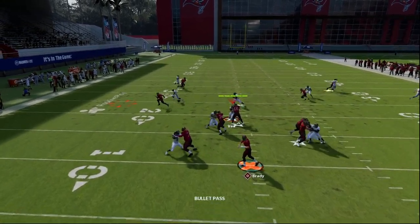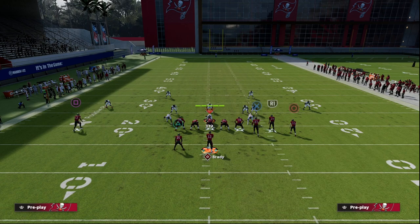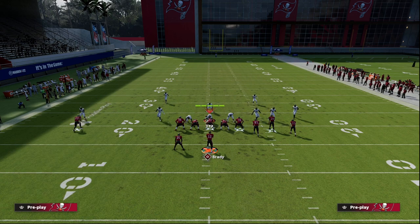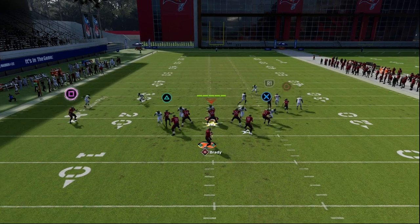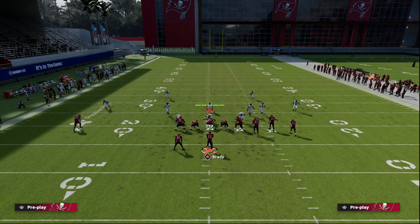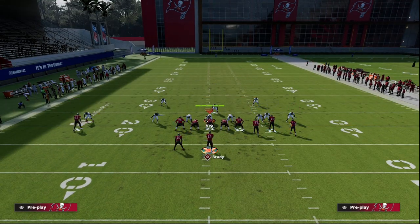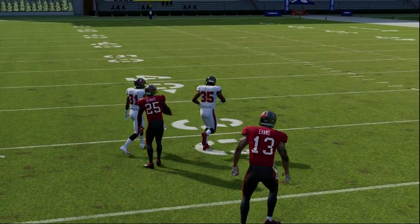Against man coverage this is why I like the out route - the out route oftentimes will beat man to man. Another variation of Flood I really like against the blitz is this option route. I like to put a smoke and an option concept to beat the blitz. Against zone this gives you basically double hitches - if they go right you throw left, if they go left you throw right. If there's no yellow zone that is a snap throw right out of the gate. The beauty of the option route is if it's man-to-man, it's going to quickly get separation as long as he doesn't get bumped - you just low ball it right on the cut.